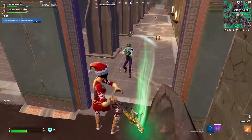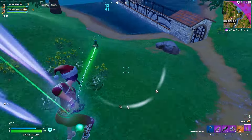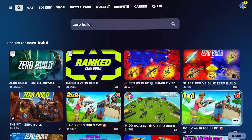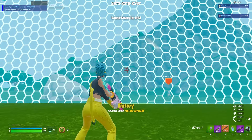Zero Build mode can be very intense — not being able to protect yourself with builds — but it's essential to stay calm and focused so that you don't get eliminated. Keep cool even in scary situations. You can work on this by practicing in Zero Build practice maps to simulate real fight situations, which is a great way to help you handle these stressful moments.